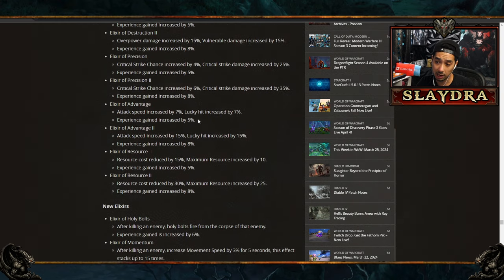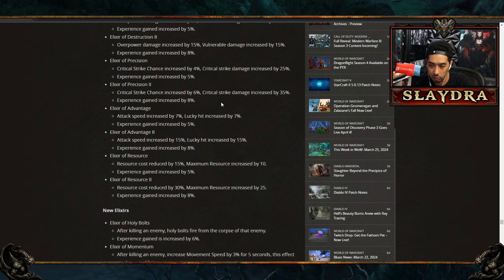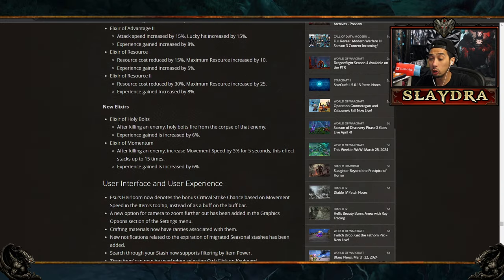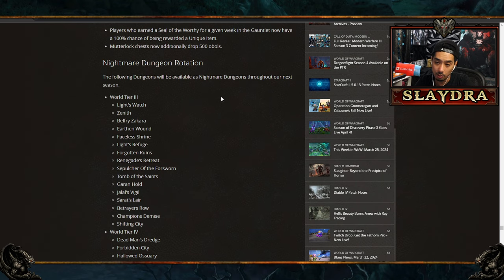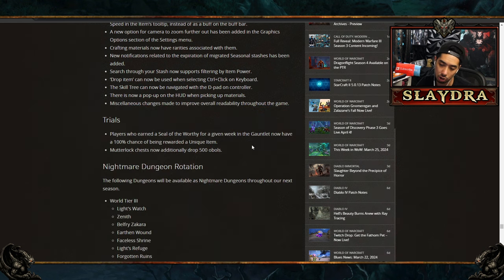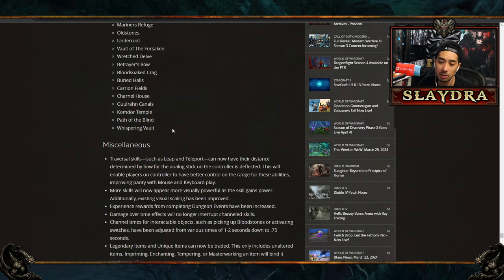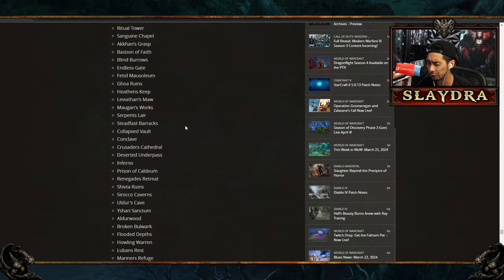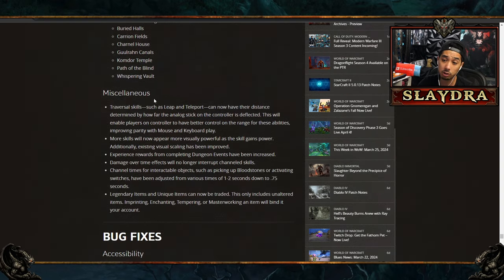There's a new set of Elixirs — they deleted many old ones and grouped them into stage one and two. Two new elixirs were added: Holy Bolts, similar to Artillery, and Momentum — the one that actually matters for competitive play. After killing an enemy, Momentum increases movement speed, stacking up to 15 times. It's essentially the only Elixir most people will run for the Gauntlet. Several new dungeons are being added to the World Tier 3 and 4 pool, but most players will focus on the new Pit for endgame.